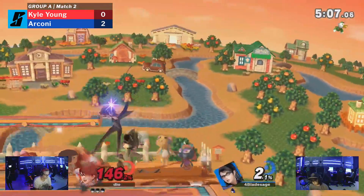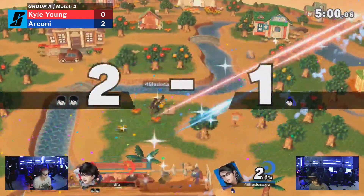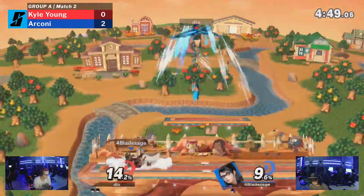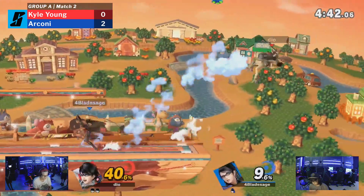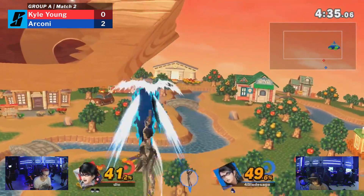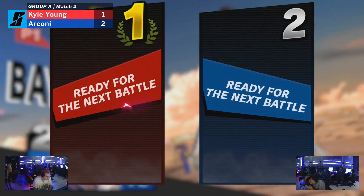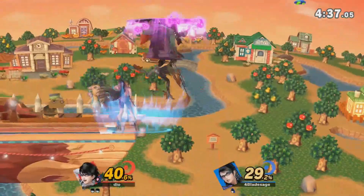I haven't played a Bayonetta game, so I don't know why they have such big meaty claws on that F-smash. He's the Portal Boyfriend until someone tells me who he actually is. That's Bayo's hair — she has hair powers in her actual game. You're telling me there's not some dude behind a portal waiting for his cue to punch? I don't think so. Kyle Young takes a game with a well-placed down smash spike.